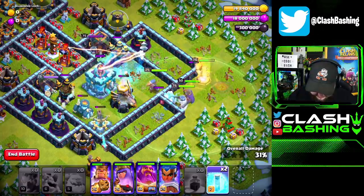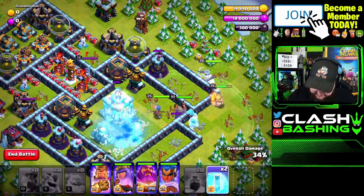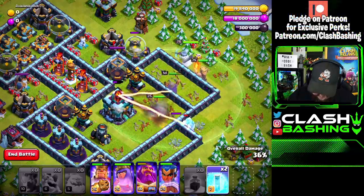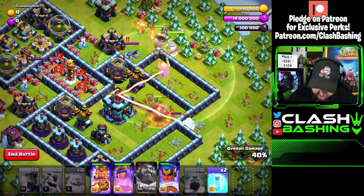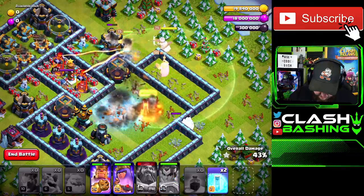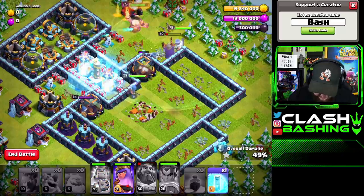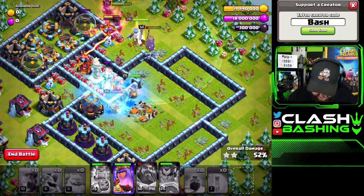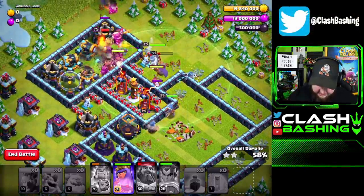Let's go ahead and freeze the town hall, and we'd want to try to save a couple freezes if possible. The king's working in — I think we're going to go ahead and pop the warden's ability right in here as we finish off the town hall with the royal champion. We'll also get down the enemy queen, and we can throw in the seeking shield. Let's freeze right here to protect our king — perfect. Let's hit the king's ability, and freeze here to protect our royal champion.